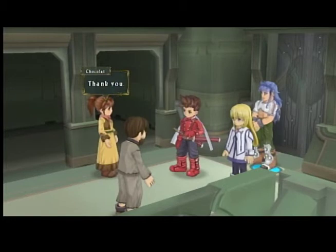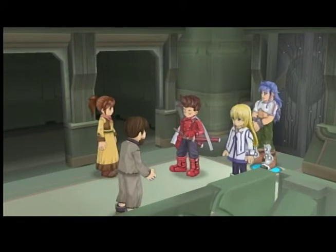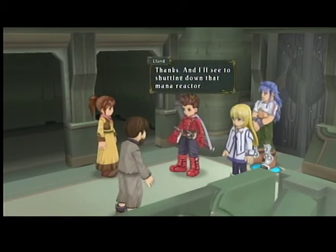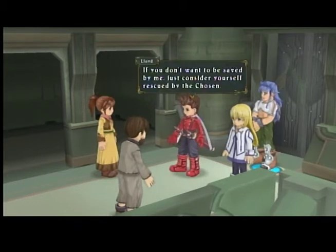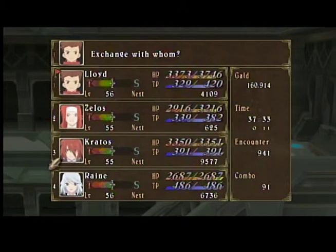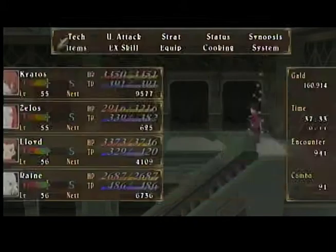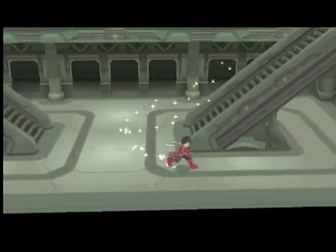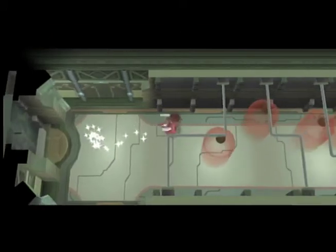Are there any others here? I think the people in the other rooms managed to get away already. We'll make sure they make it out safely. Thanks. And I'll see to shutting down that mana reactor. Let's get going. If you don't want to be saved by me, just consider yourself rescued by the Chosen. Now hurry and go! Everyone else left us to go take care of the captives. So we're just with these four people that we chose.